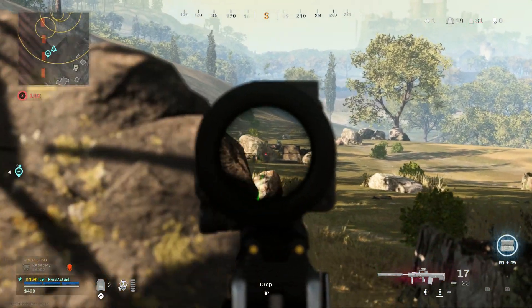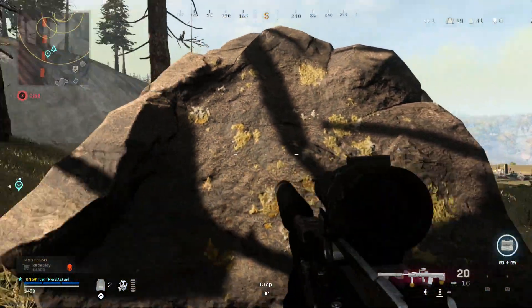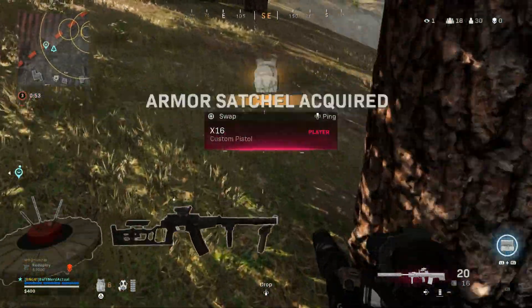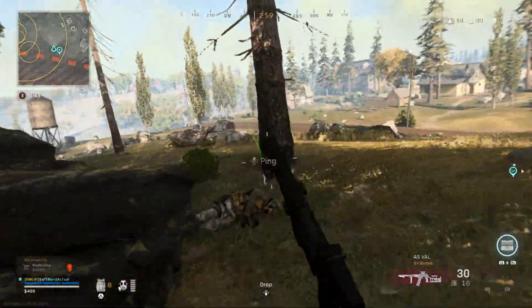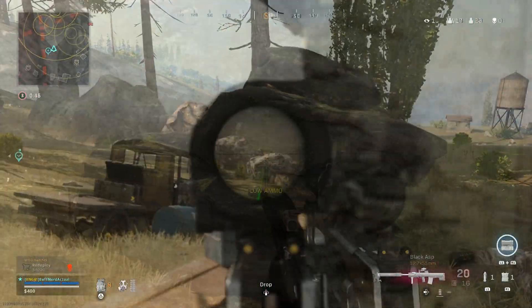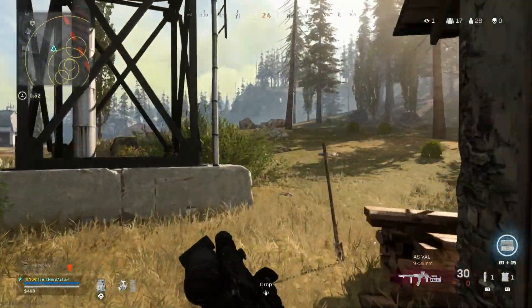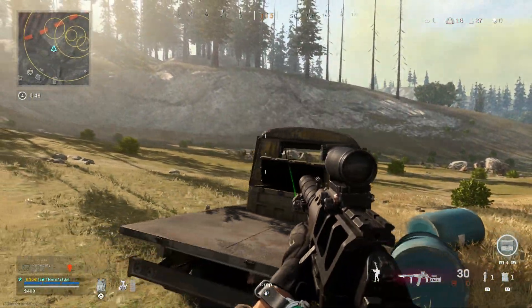My idea was to just provide some cover fire while he pushed, which I did — but unfortunately his buddy was behind the rock laying down. At this point I'm going to fall back, I need that VAL. This guy does not want to move from that rock, so I pick up my VAL — it's definitely going to come in handy for the rest of this match. This is actually a really good secondary — I'll cover more when I do the VAL video for Warzone.